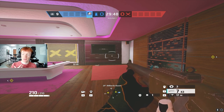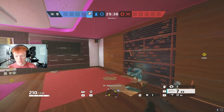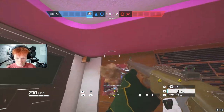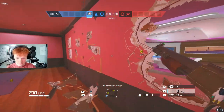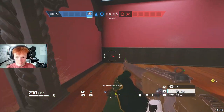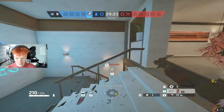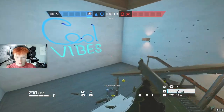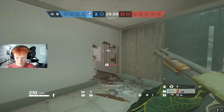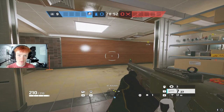So there are three different types of rotates. There are vaultable rotates — rotates that you vault over. There are crouchable rotates — rotates that you crouch through. And then there are sprintable rotates — rotates that you sprint through. I'm going to teach you how to use all three of these and where to use them.